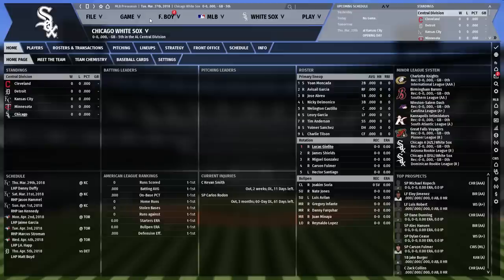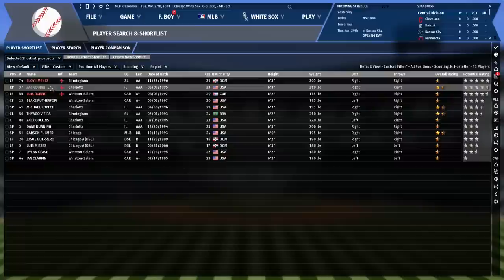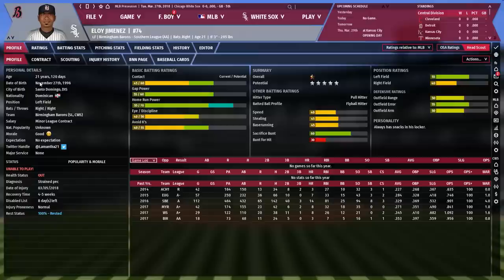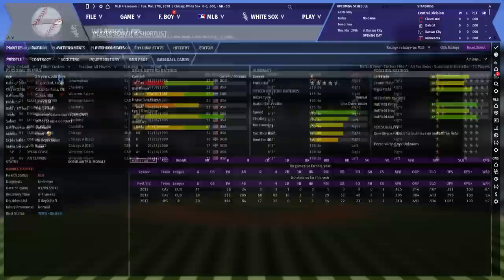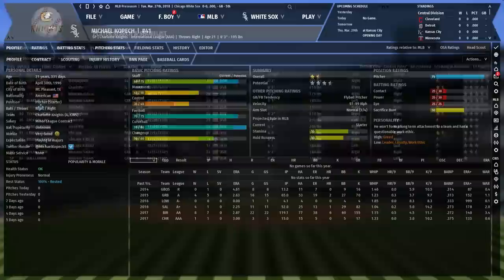I think it would be a good idea to talk about prospects. I've gone and created my shortlist of guys whose careers I'll be following with great interest. Unfortunately the top three prospects are injured right now, but they'll be back at some point this year. Eloy Jimenez was acquired in the Quintana deal from the Cubs — he's a big power-hitting outfield prospect. Zach Burdi is a relief pitching prospect. Luis Robert is a younger outfield prospect, maybe not as far along as Jimenez. Blake Rutherford is a center field prospect. Mike Kopech is one of the bigger pitching prospects in all of baseball — really nasty stuff.